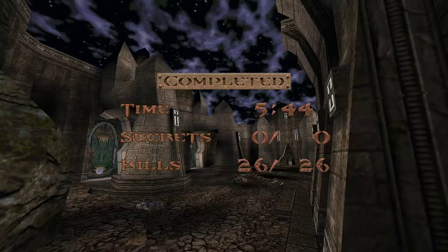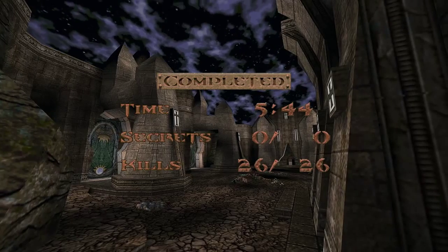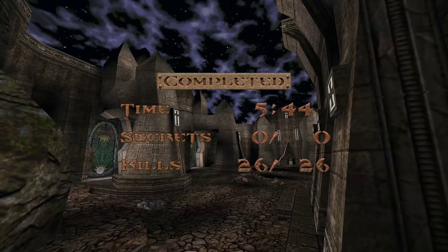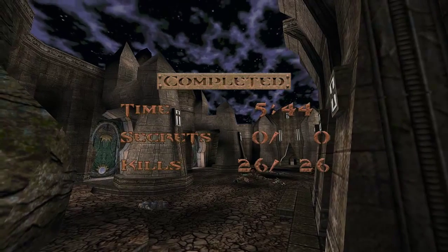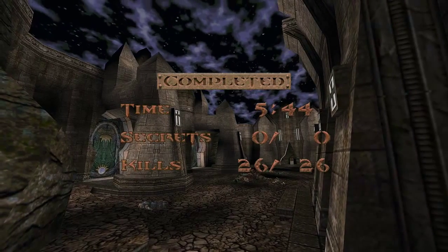This map must draw to a close. So this was Carved in Flesh by Kona — you can find it on Quaddicted. All the links are in the description below this video as always. I really recommend it — it's a lot of fun to play. I will see you next time. Hopefully we'll have another episode of Final Draft coming out at the end of the weekend if I can get off my ass and finish it. So look forward to that — I'll see you soon.